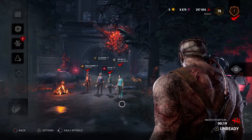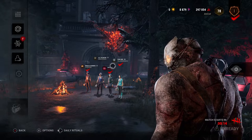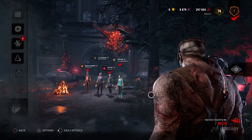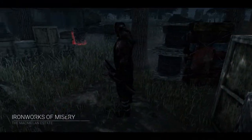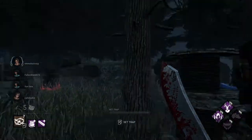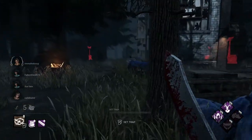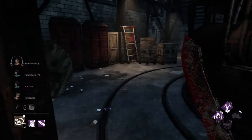Oh, they've all got toolboxes, so this is going to be interesting. Level 100 — ooh, very nice. Let's see what they've got to bring to the table. Right, we're ready to start rock and rolling at the Macmillan Estate. We've had quite a few of these games where people have left, which has been dreadful. So let's just see if we can find a game where people don't actually leave.